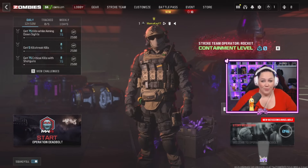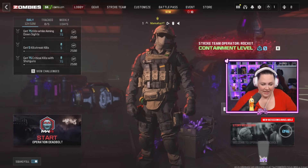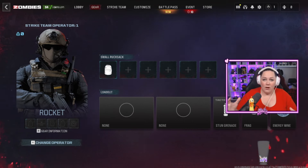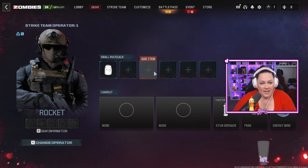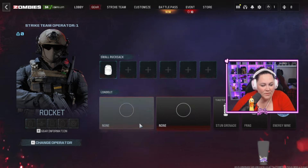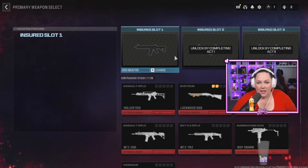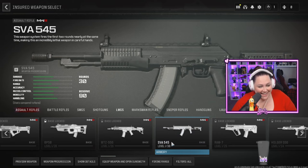So here we are on a brand new account. I'm going to go over the start menu and some things you need to know before you get into a game. I'm going to click on this second tab — we have Gear. One of the cool things they've implemented with Modern Warfare Zombies is you can bring stuff into the game. This is a small rucksack; as you find bigger ones you can get a medium and large, giving you up to nine spaces. None of my guns are unlocked except for this SVA 545.